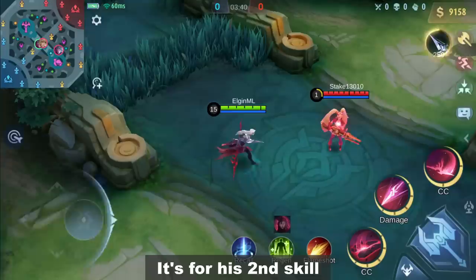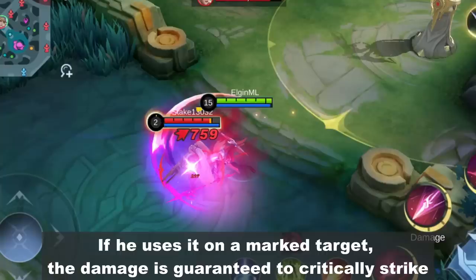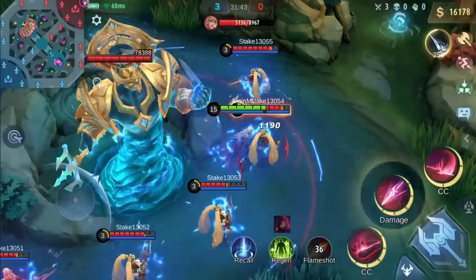So what's the use of this mark? It's for his second skill. His second skill charges on an enemy while dealing damage. If he uses it on a marked target, the damage is guaranteed to critically strike. But that's not all — the cooldown of the skill will also reset immediately. So if multiple enemies have marks, he can dash consecutively.